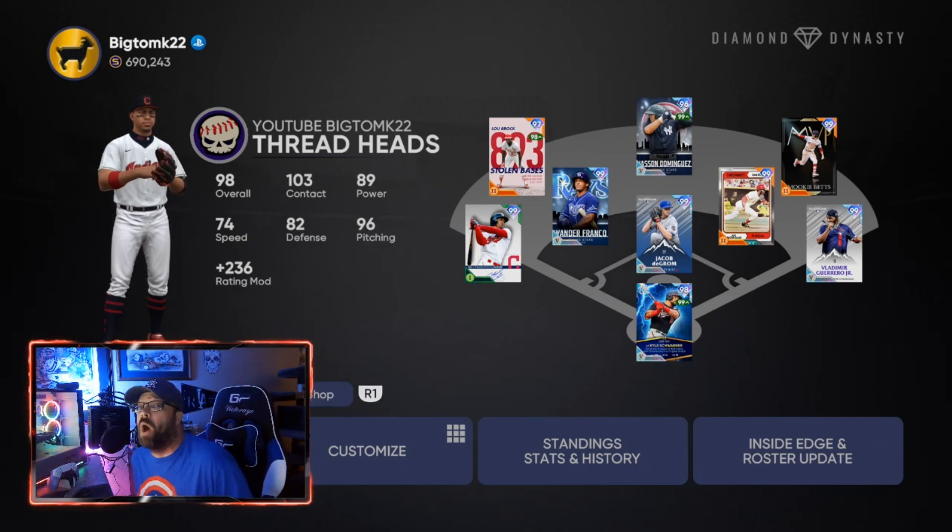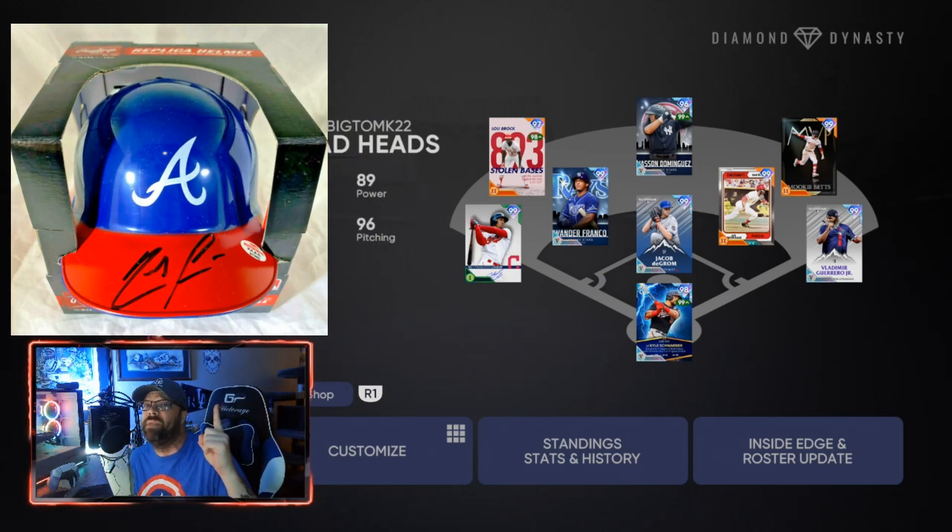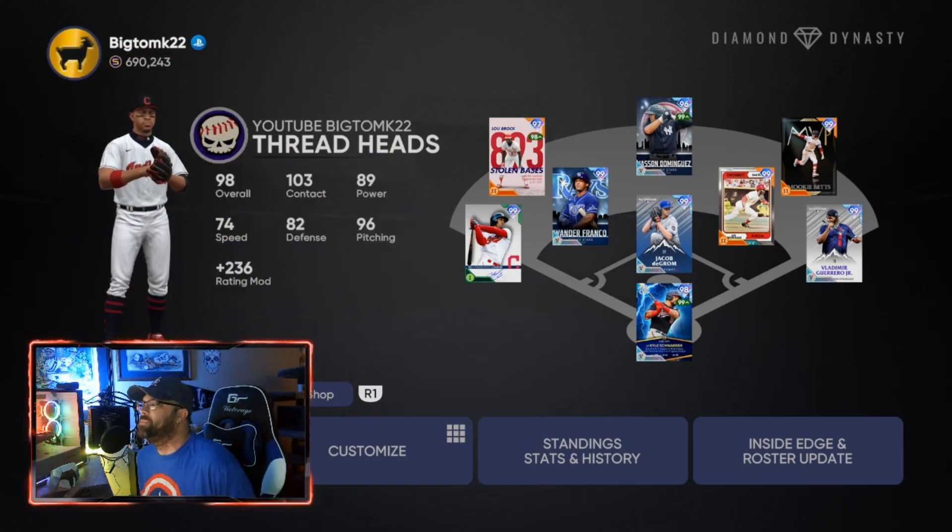Make sure you're subscribed because on Sunday September 5th we're doing the giveaway for the Ronald Acuña Jr. autograph mini helmet, live on the channel on YouTube at 11 a.m. Central. Every Sunday we do Subscriber Sunday games playing against subs — being subscribed is the only rule for the giveaway.